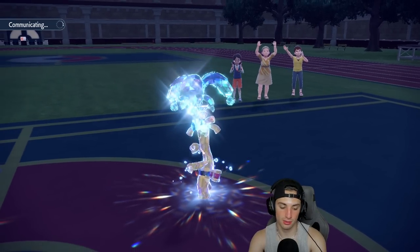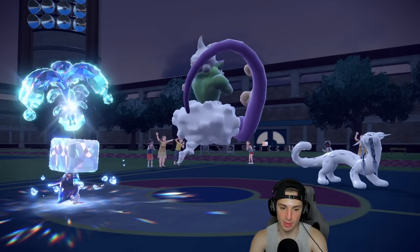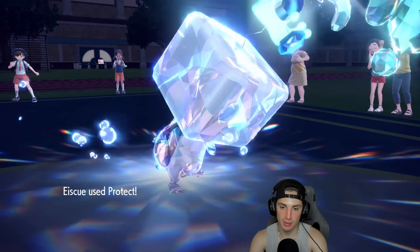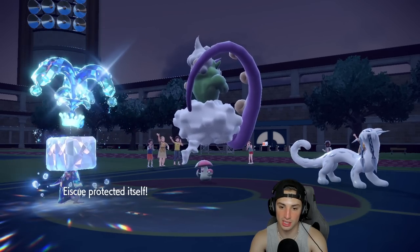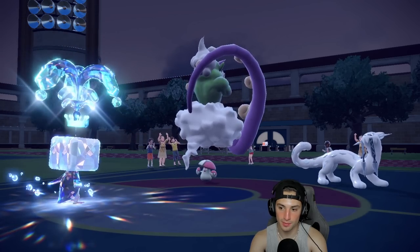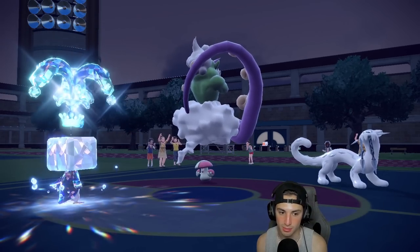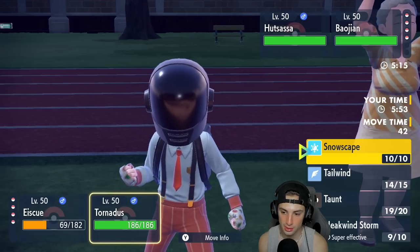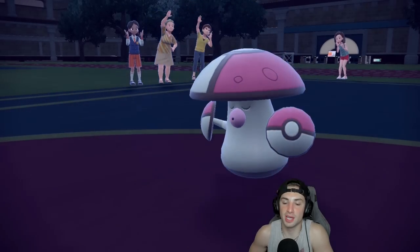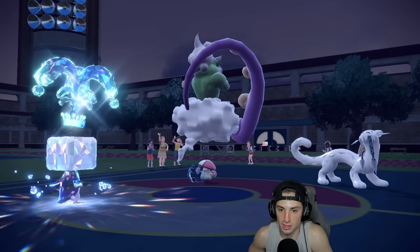He's probably going for sucker punch into Eiscue, or back into Amoongus. Amoongus is back — I should protect Eiscue. I actually do have ice face, I should have realized that and just attacked. Sucker punch comes out — we can eat this move! I forgot we have ice face, we can actually eat this turn up, which is big time.